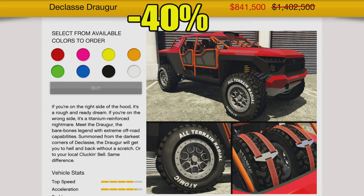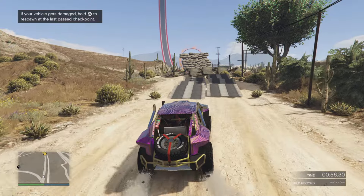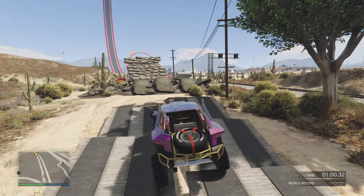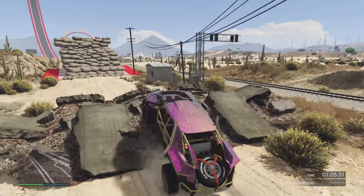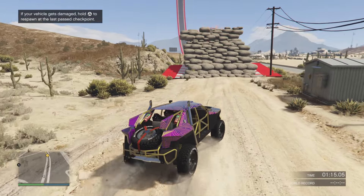First up for the first notable mention, we got the Declasse Draugr this week — it's 40% off, bringing it down to $841,500. It's normally $1,402,500, so that's actually a really good discount. The Draugr is a good vehicle, it's a very fun off-road vehicle, it looks kind of crazy, it's got some awesome customization, and for a newer vehicle with decent performance it's not going to terribly break the bank.